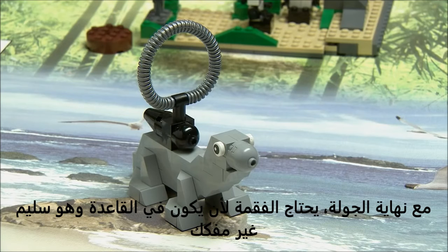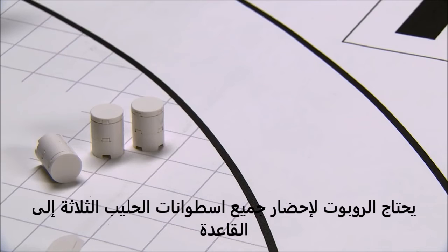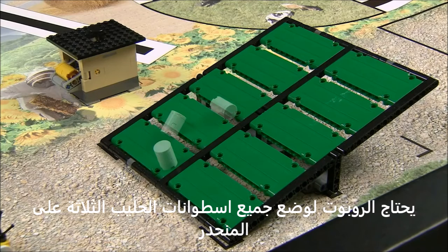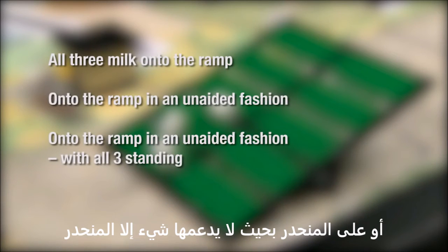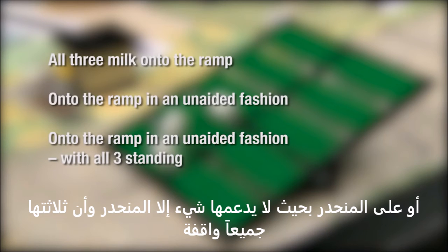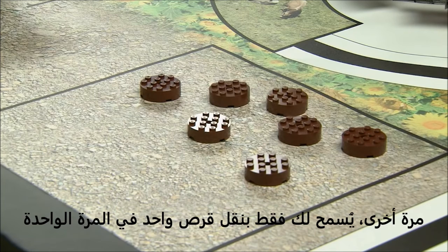Seal in base: By the end of the match, the seal needs to be in base and not broken. Milk in base: The robot needs to get all three milk cylinders to base. Milk on ramp: The robot needs to get all three milk onto the ramp in an unaided fashion, with all three standing. All samples: The robot gets enhanced points if it's able to get all the manure samples to the target rectangle — again, only one disc transported at a time.